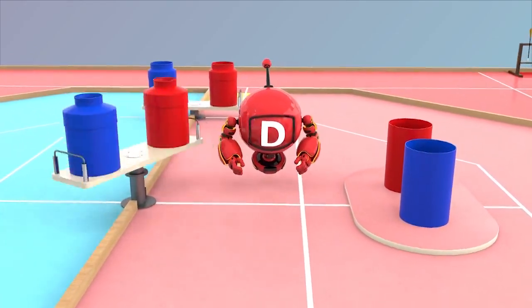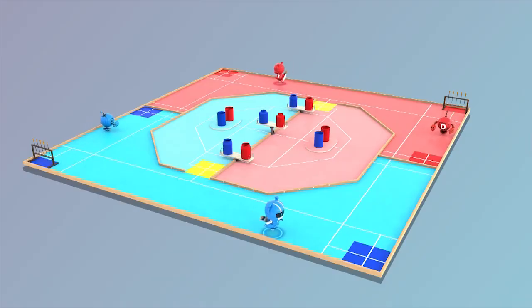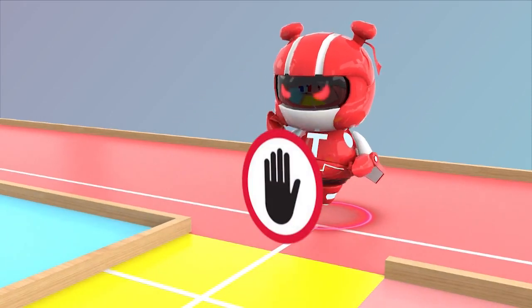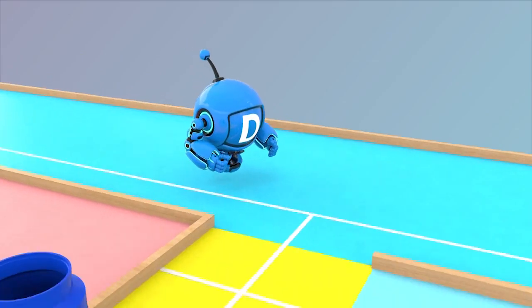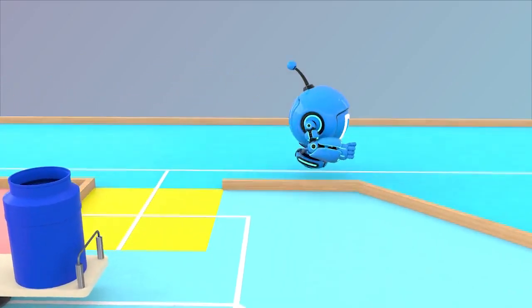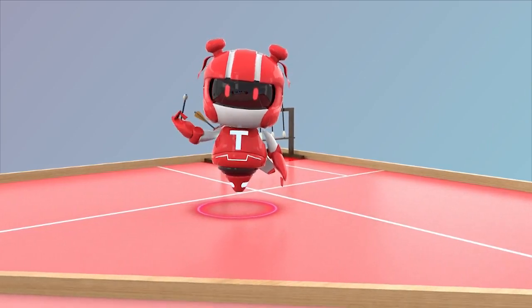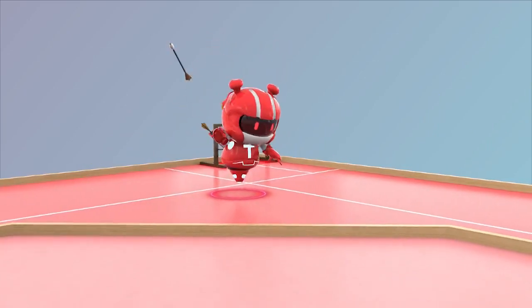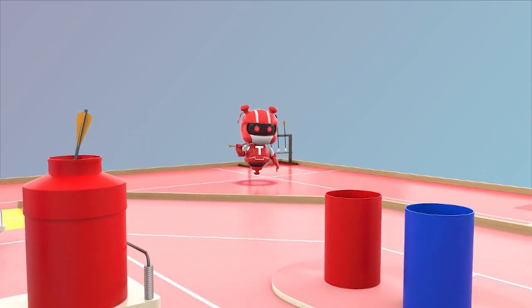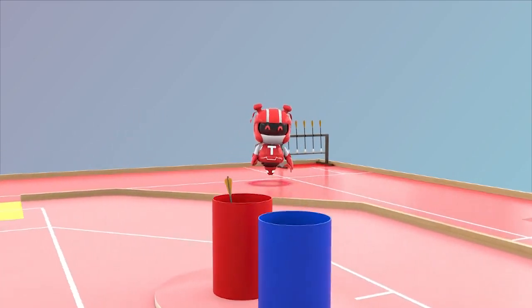The two robots TR and DR of each team enter into their starting zones respectively, and the game is about to begin. After TR starts from its start zone, it can only run in its team's outer area — entering the inner area is not allowed. After DR starts, it can get in or out of the inner area at any time arbitrarily. TR can only be in the outer area and throw arrows to the pots on the table. If it throws one arrow into a pot, it must throw the next arrow to another pot.